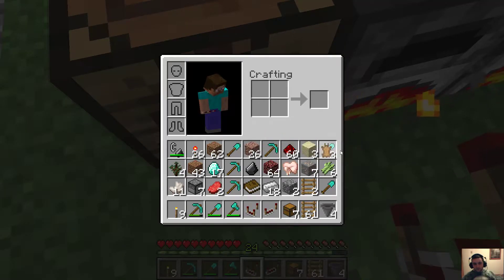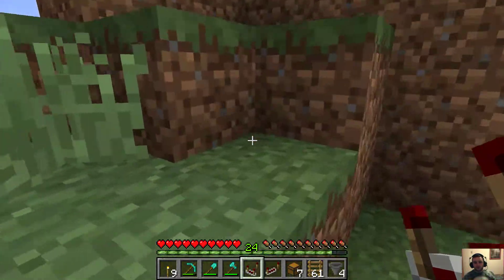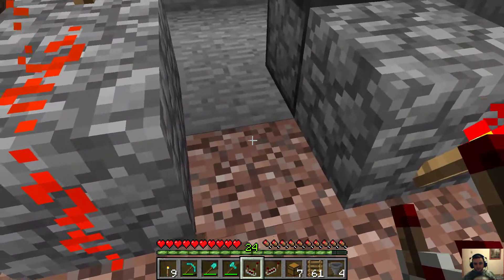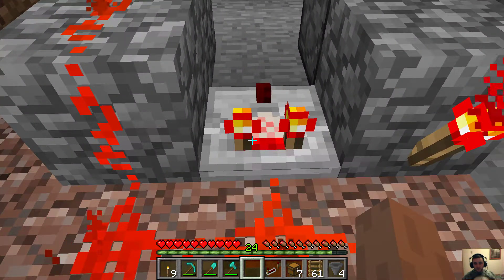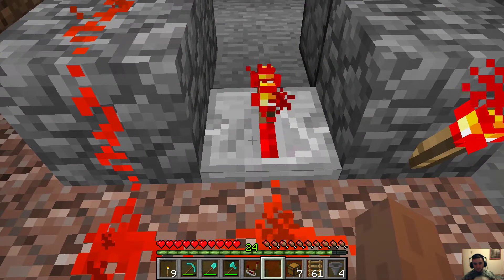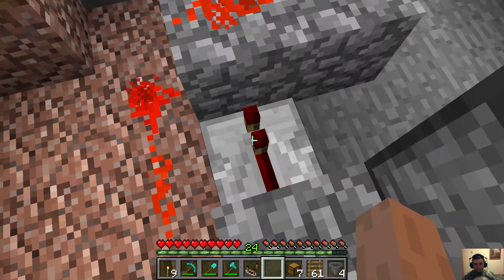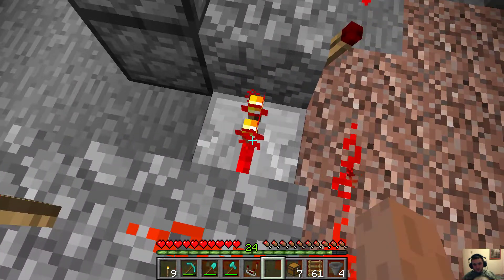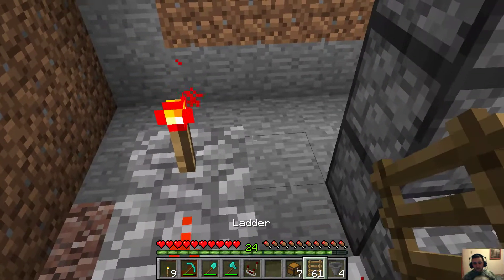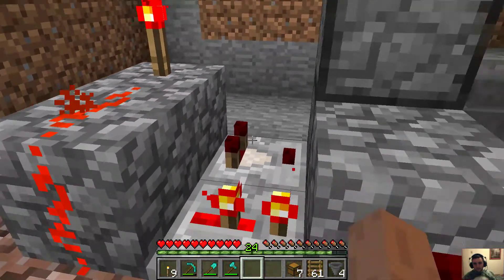We can put some rabbit hides in the ground. Maddie will pick that up or she won't — who knows. The repeater — that's not what I wanted. I really want cobblestone. And then we right-click so there's a little bit of a delay. And then we get this going. I think that's the way it goes.